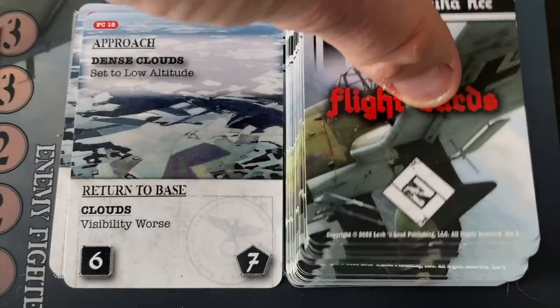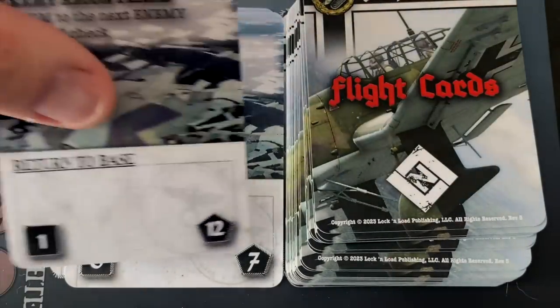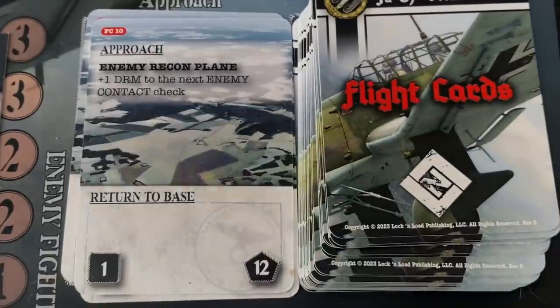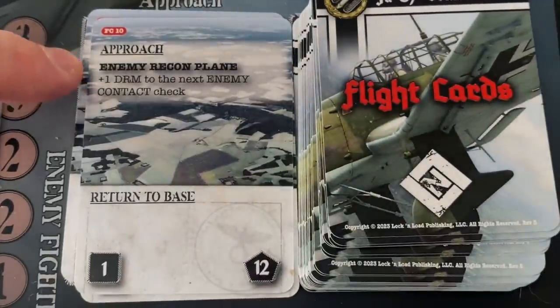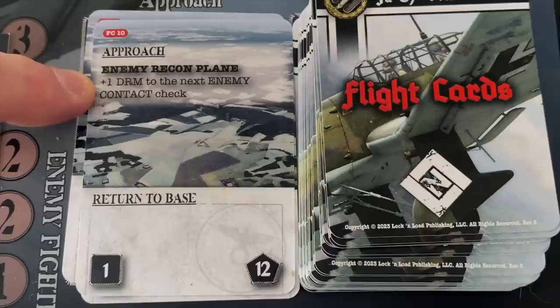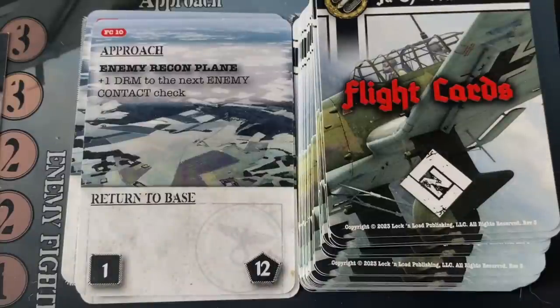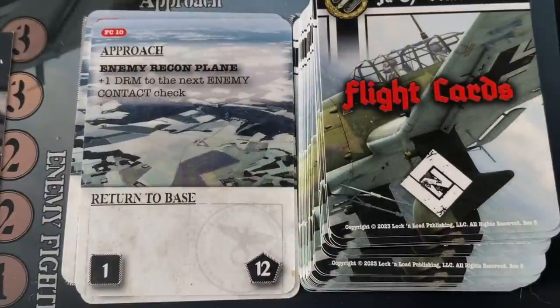Getting our third and hopefully final approach event, we draw enemy recon plane — a plus-one die roll modifier to the next enemy contact check. But once again, there's no enemies in the area, so the recon plane comes by but there's not really an air force to send after us. Poland's looking good so far. With that, we've completed our approaches and now it's time to arrive at the target.